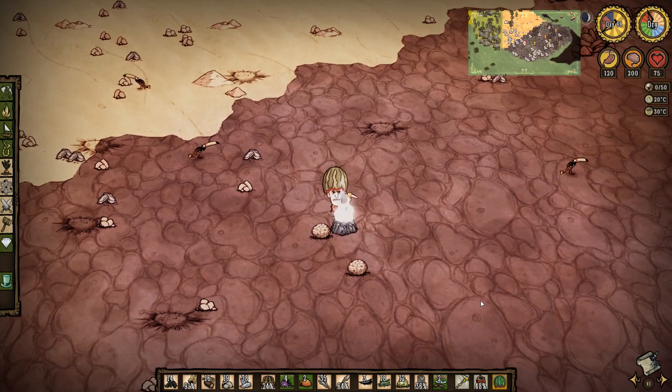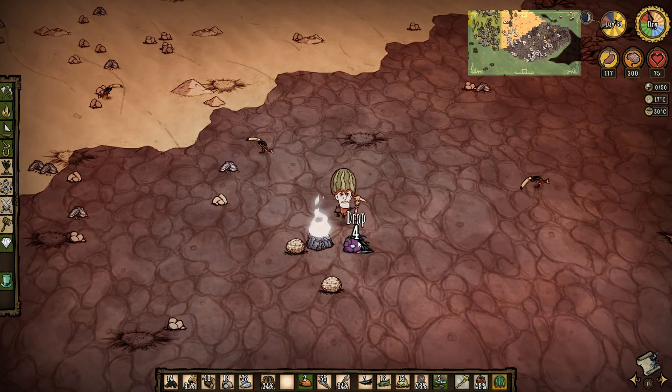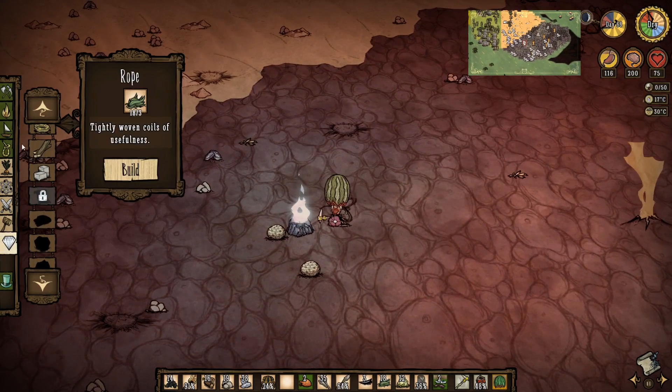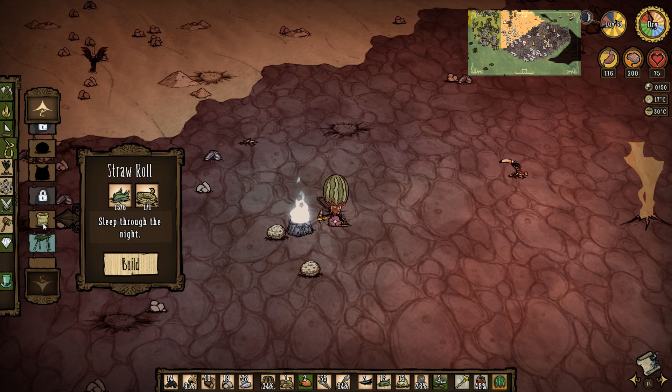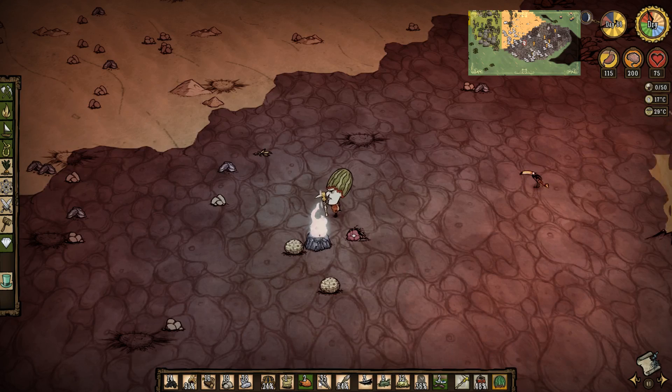We're gonna stand here and cool down. If we even touch night, we're gonna make a straw roll immediately. I want everything! You know, it'll be dark soon — Charlie's coming. Put down the meat, we have a lot of meat. Let's make our rope, make our straw roll, and let's just go to sleep. I hope this doesn't go bad while we're sleeping.